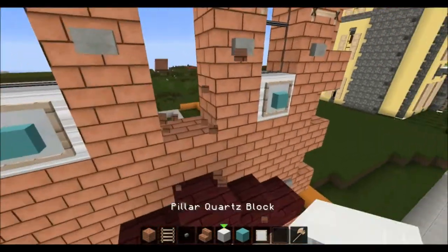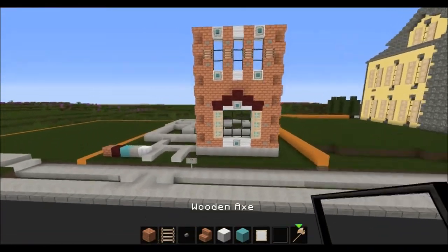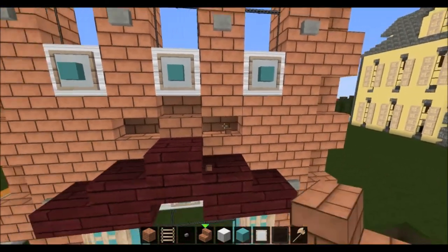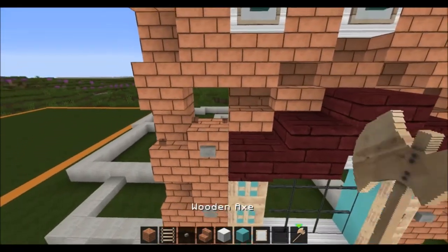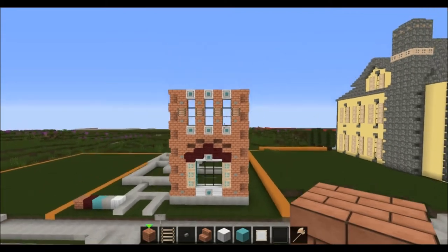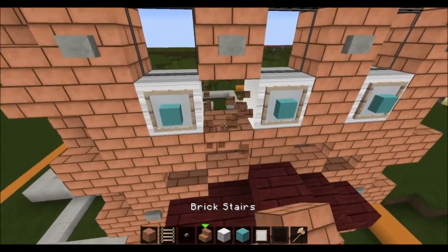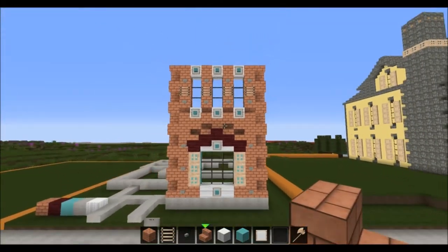I feel like there might be a window in the middle here - let's check out how that looks. Let's go for that one with another window in the middle, and right here we can add like that maybe. I like how it looks now. I'm trying to add as much detail as possible because to make this house look extraordinary you have to add as much detail as possible.